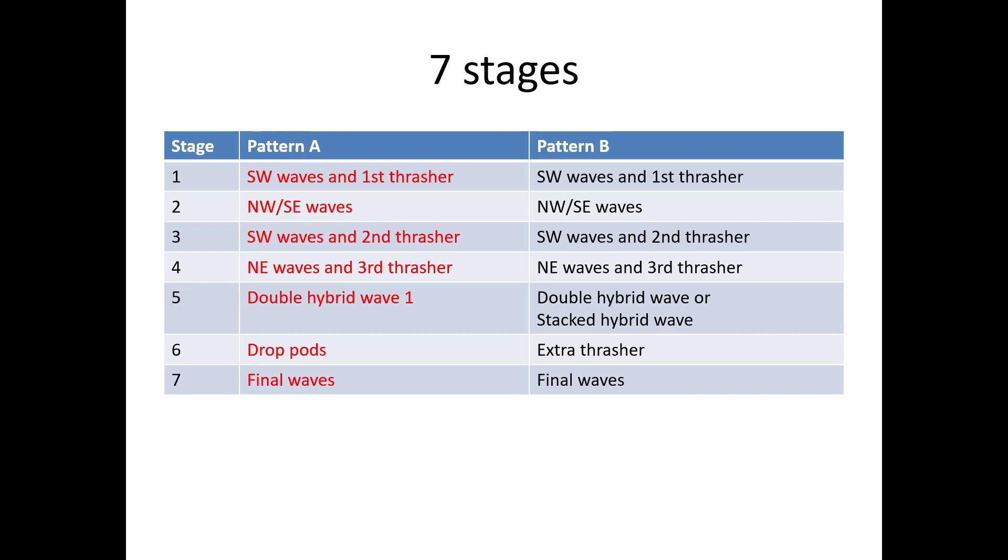Pattern A is considered easier than Pattern B because you don't have to go out to clear an extra thrasher and you don't have to fight an extra hybrid wave. The first stage is the beginning up until the first thrasher. The second stage is the side waves. The third stage is the southwest again up until the second thrasher. The fourth stage is the northeast waves, two drops, and a third thrasher. The fifth stage is the double hybrid wave, then the drop pods, and lastly the final waves, including the second double hybrid wave.